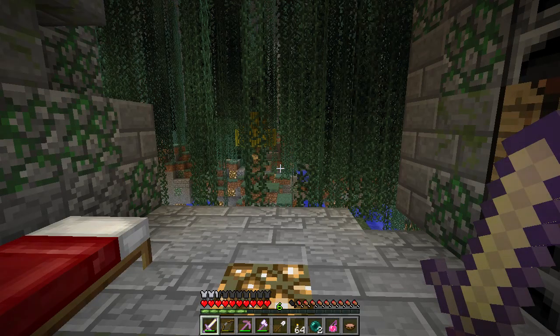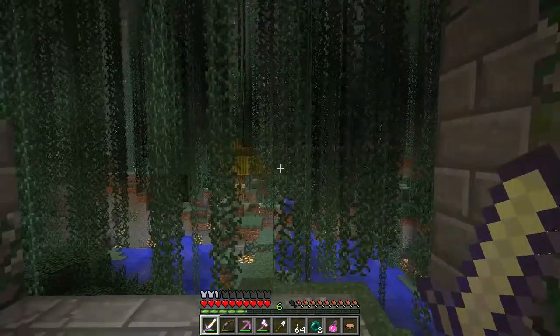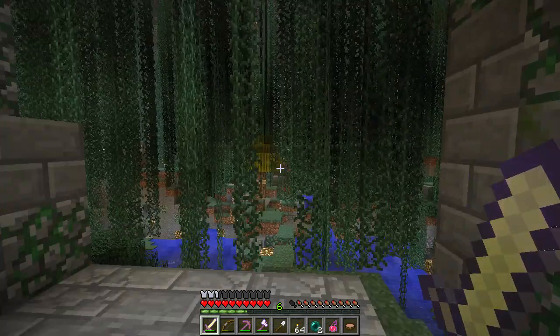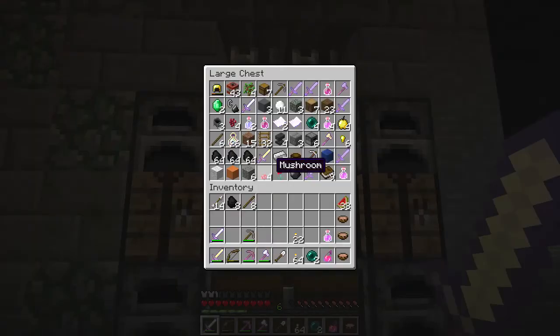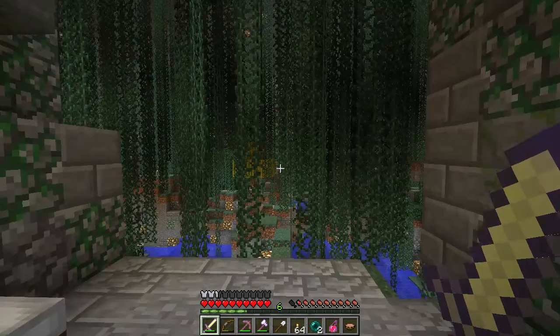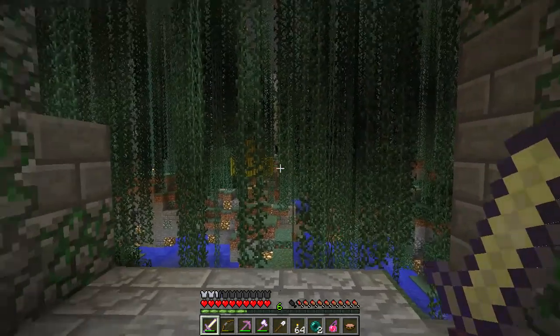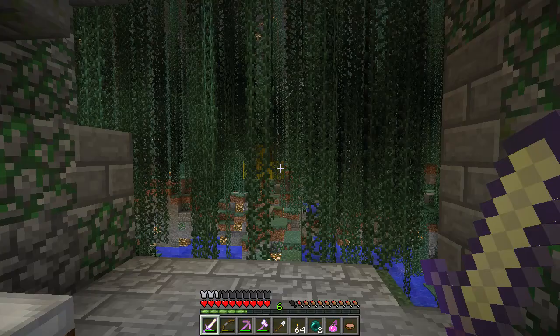Hey everybody, it's SirMystic! Welcome back to A Tale of Two Cities. In the last part, we had a little bit of technical difficulties with losing part of the episode, but to no avail, we still completed that area, got the orange wall out of it, which is in Shaw, and we had a death in the process of it, but that's fine — you kind of expect that with all CTM maps. I just didn't want it to happen this early, but that's fine, whatever.